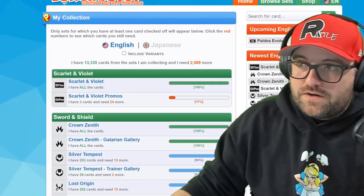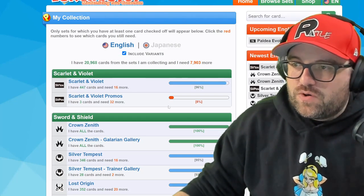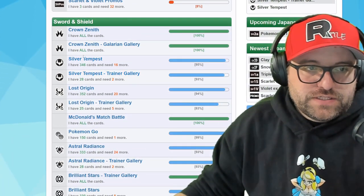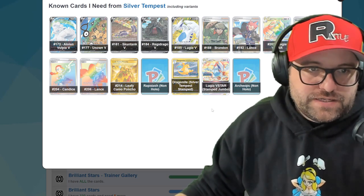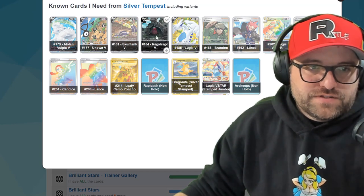Here we are on Poe Collector. We can click 'include variants' to see what we got and see everything we're missing. We'll go with Silver Tempest first. We didn't get anything from Trainer Gallery - still missing two of those. Still missing the Lugia, and missing all three of the alt arts that aren't the Lugia.